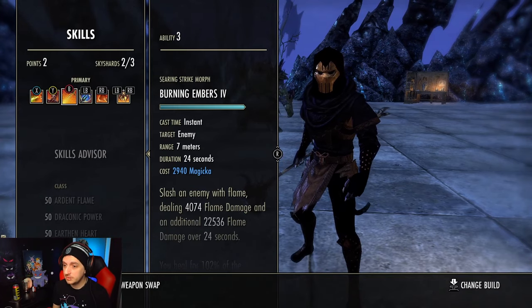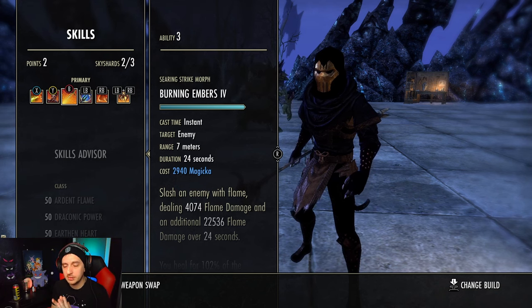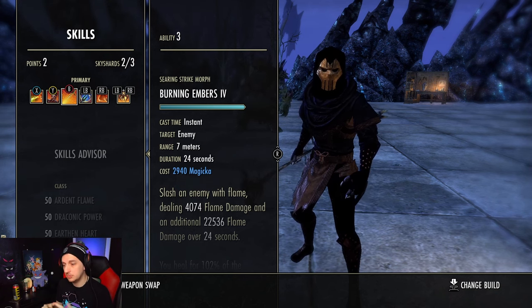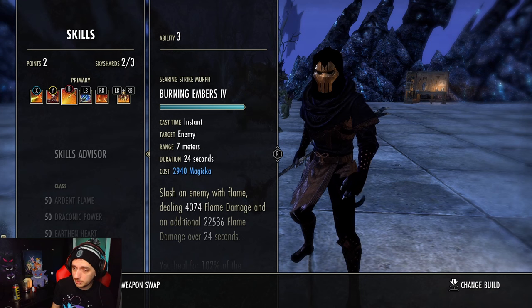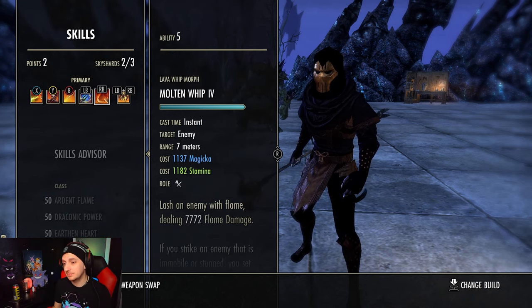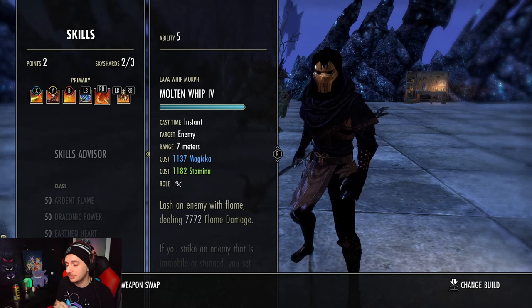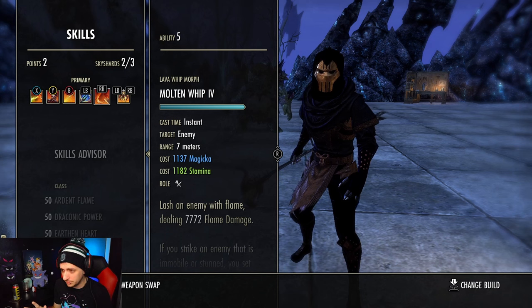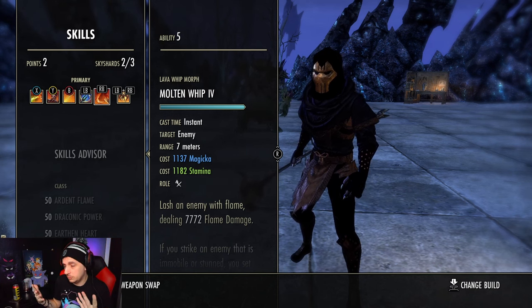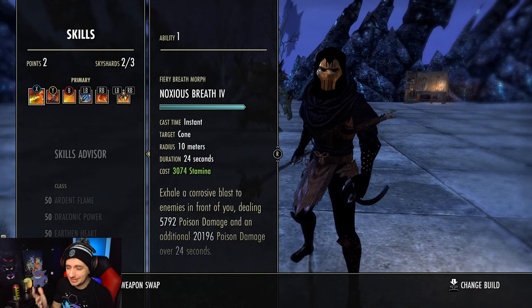There are a plethora of different ways to build this out depending on whether you're in a group, in battlegrounds, or solo. If you're not solo, don't run Ring of the Pale Order - you can run something like Malacath or Sea Serpent's Coil instead. There's a flex spot on the bar - I'm running Molten Whip currently but you can change this out for all kinds of different abilities depending on your situation.